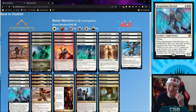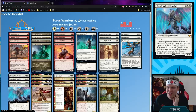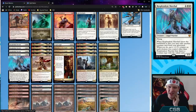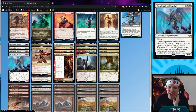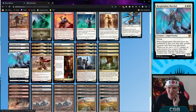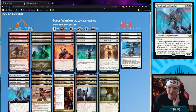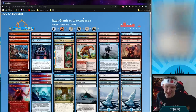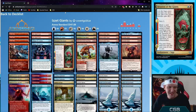Boros Warriors — Fireblade Charger, Usher of the Fallen, Kargan Intimidator, Rally of the Ranks naming Warrior, four copies of Haktos, and four copies of Winota to hit the Haktos. Taking advantage of Resplendent Marshal which is great because you can discard a creature with Seasoned Hallowblade. Showdown of the Skalds to refill if bad things happen.